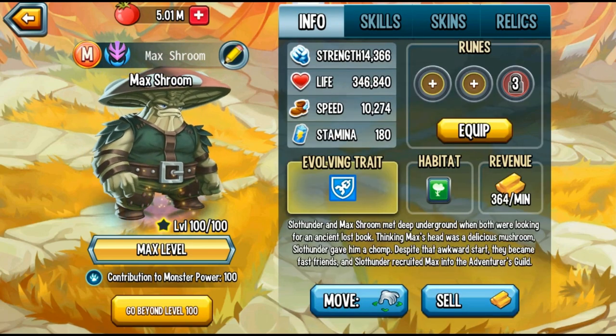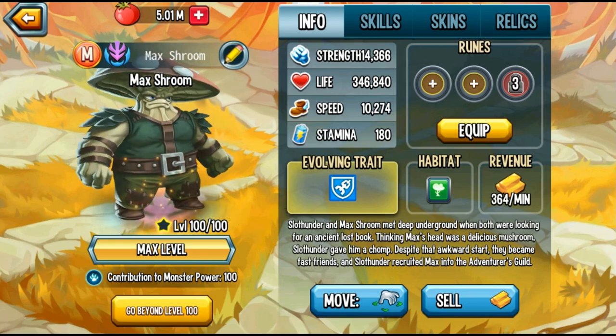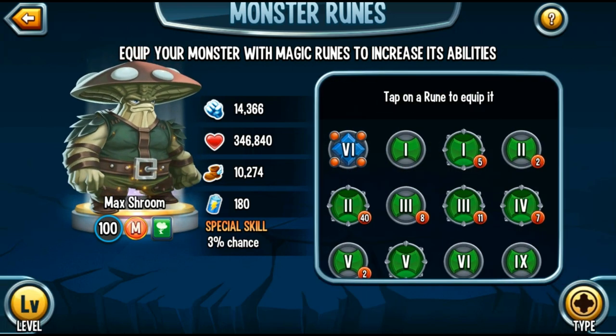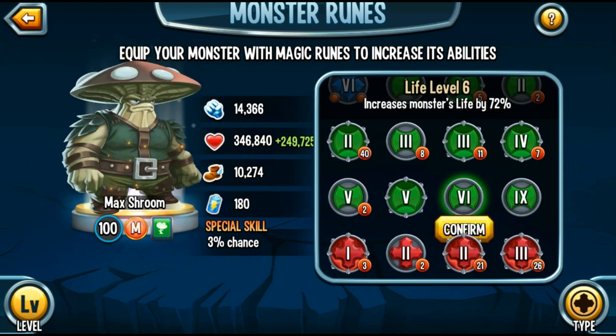Let's check out his stats. Strength: 14,366. Life: 346,840. And Speed: 10,274. The most important here is his life stats, which is around average for a tank from the Abyssal Era.